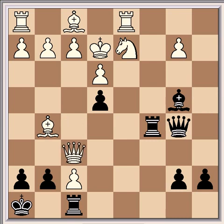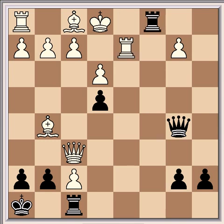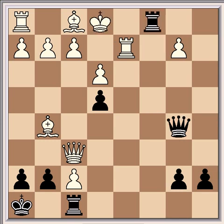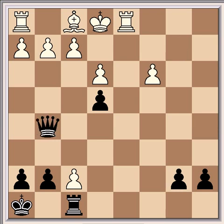So Qxf6 and Qb5 check, Ke1, Bxd2 check, Rxd2, Rxc1 check, Rxd1. And then Qa5 check, and Qc3 would have to be played. Like, if instead Ke2, then it's mate in 2 with Rxc2 check, Rxd2, and then Qxd2 check. So after Rxc1 check, Rxd1, Qa5 check, Qc3 would have to be played. And after Rxc3, it's winning for black after Bxc3 and Qxg5.